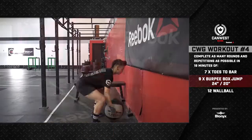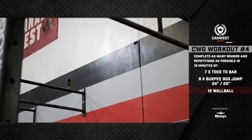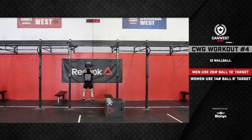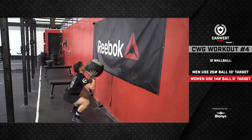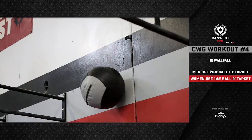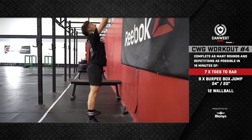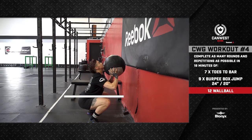Once the athlete has completed the nine burpee box jumps, they will move on to the wall ball. Men will use a 20-pound ball and throw to a 10-foot target; women will use a 14-pound ball and aim for a nine-foot target. During every repetition of the wall ball, athletes must squat below parallel — this means the hip crease must clearly be below the top of the athlete's knees.